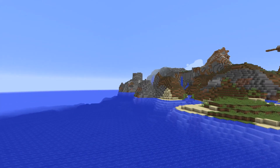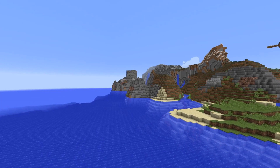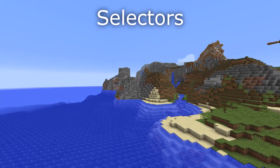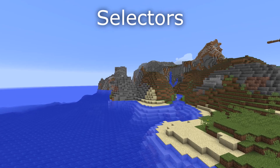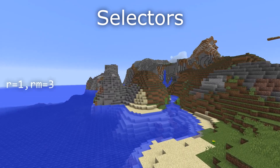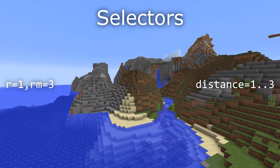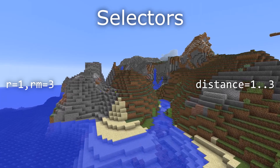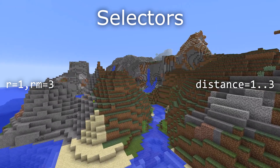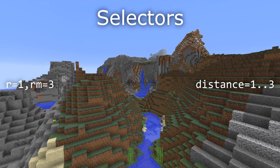Selectors, blocks, and items have all changed to be more consistent and provide more functionality. For selectors, there's now more error handling — if you have selector arguments that don't make sense, like trying to select zero entities, a player with a negative level, or a game mode that doesn't exist, that is a proper error now. Selectors used to use separate minimum and maximum values, but instead there is now range support for all arguments. If you specify a value, you mean that value only. To specify a range, use two periods between two numbers — for example, level=10..12 means level 10, 11, or 12.